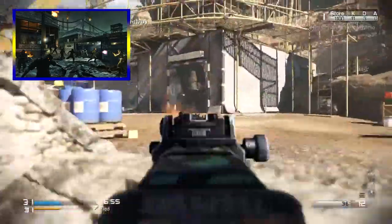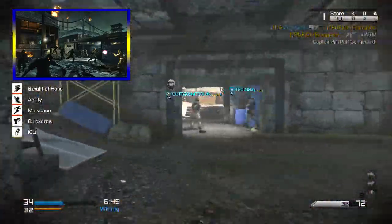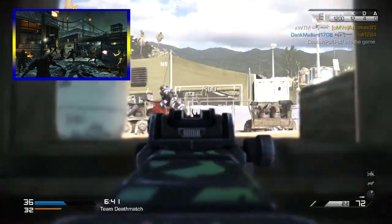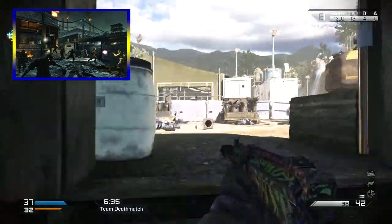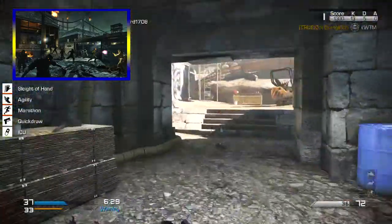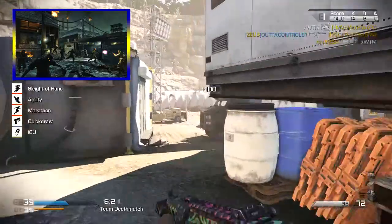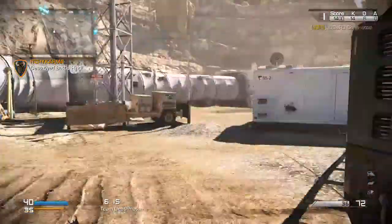At number two we have Der Riese, from World at War — the last map pack in that game. I personally believe this is the map that made zombies the cultural phenomenon it is today. It's an insanely fun map anytime I go back and play it. It introduced Pack-a-Punch, and there were some insane strategies you could use — like the catwalk strategy, where we'd put Bouncing Betties in that little cage and just ride that catwalk forever. One of the greatest maps in zombies history.